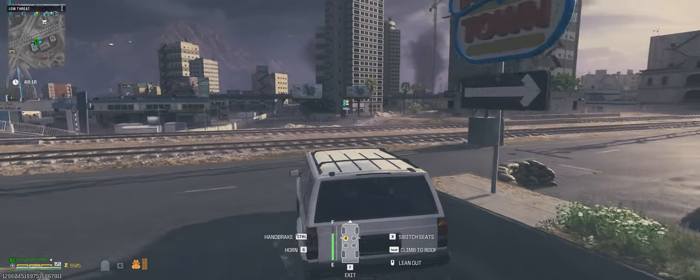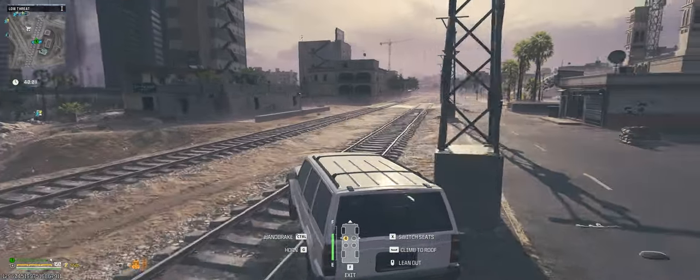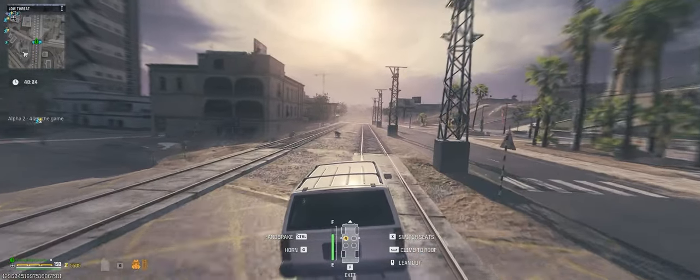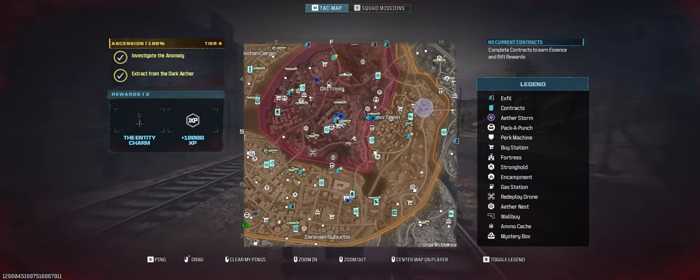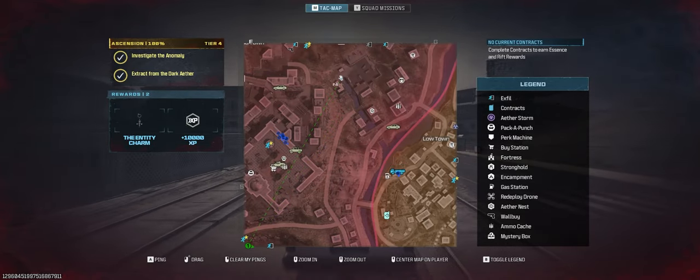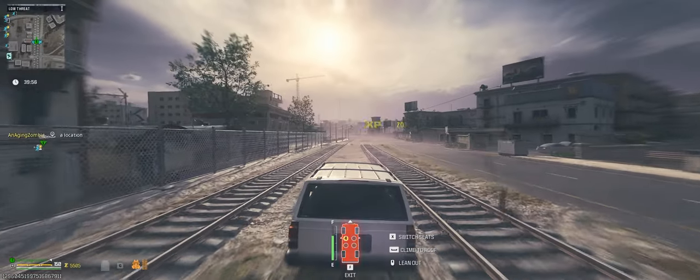The next item will be using the Blood Burner key, and that is to get the drum. To do that, we do need to go into Tier 3, and specifically we need to start right at this spot.